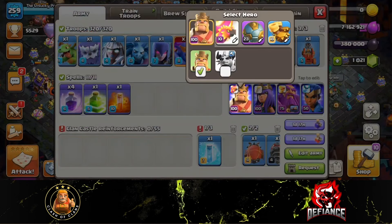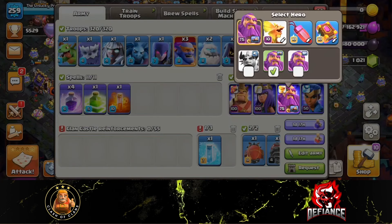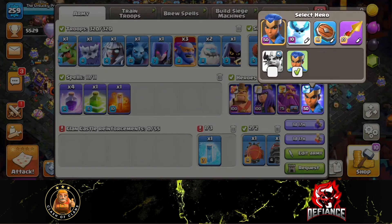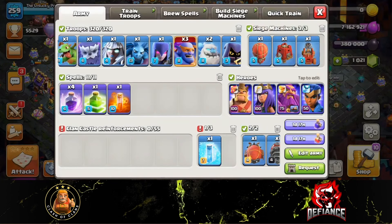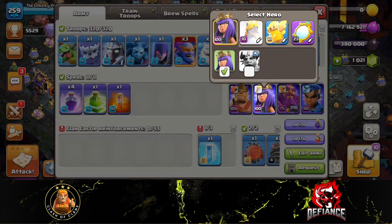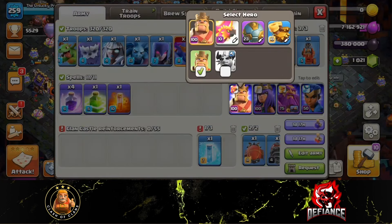Here we have the equipment on each of my heroes — I'll go through them one at a time, you can pause the video to have a look. For the royal champion on this account I'm using the rocket spear with the seeking shield, and on my other account I'm using the hog and haste. Honestly it doesn't matter which equipment you use, the combination just works really well. You don't need too many epic equipments — you can use the invisible instead of the magic mirror if you don't have it leveled up. Just make sure to use the earthquake boots to open up some walls for your bowlers.